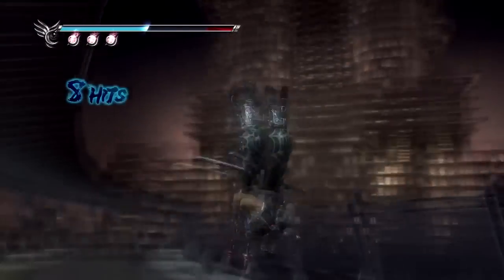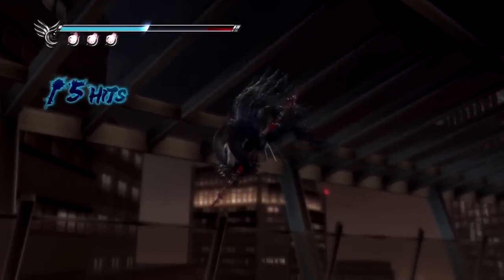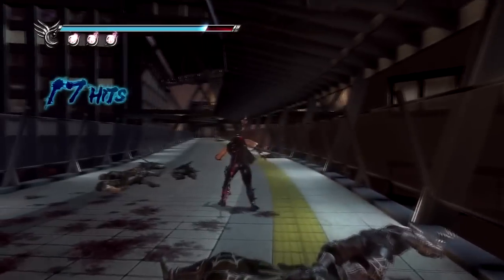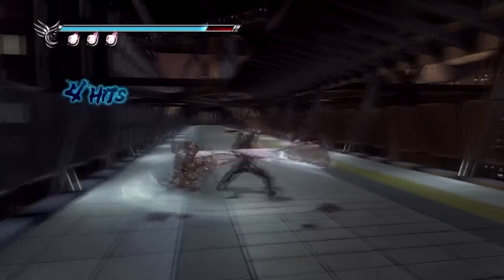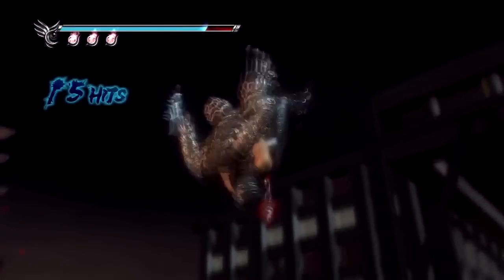We'll just use the Izuna drop on you since we pretty much got the low down on how to use it. Sometimes when you're using the Izuna drop on your enemies, there is a different type of move set you have to go by — you have to press one triangle button less than when you're using the Dragon Sword to try to bring these guys up into the air. So yeah, I think that's how it goes.